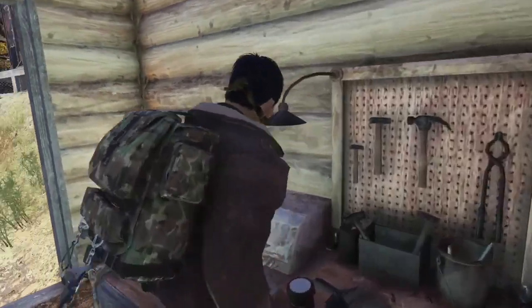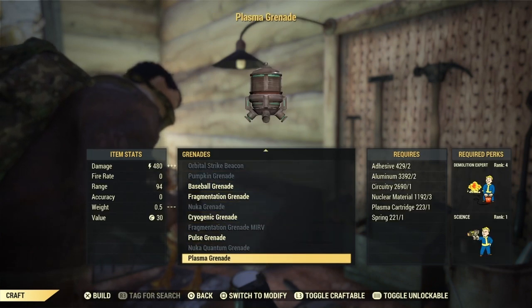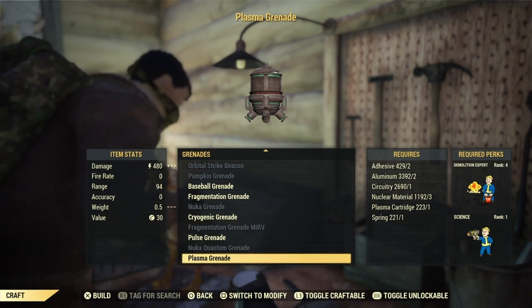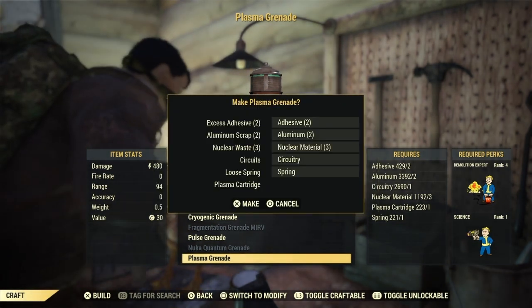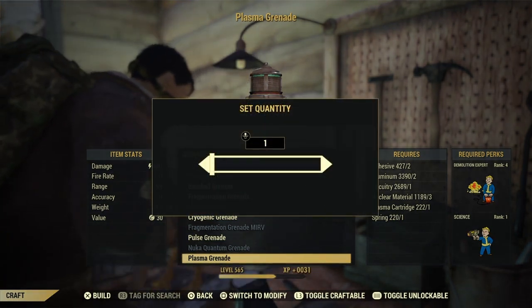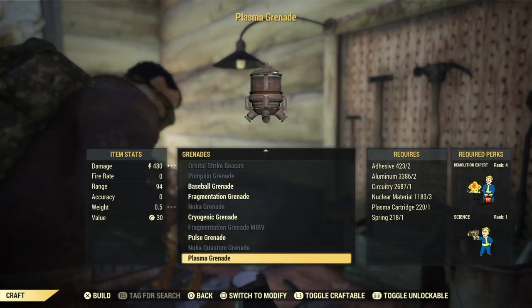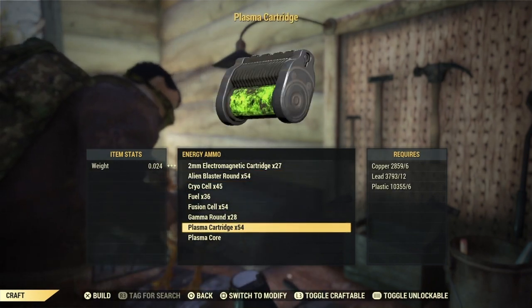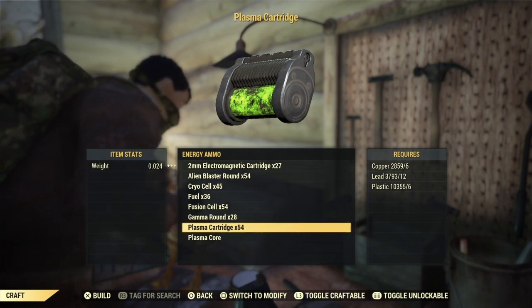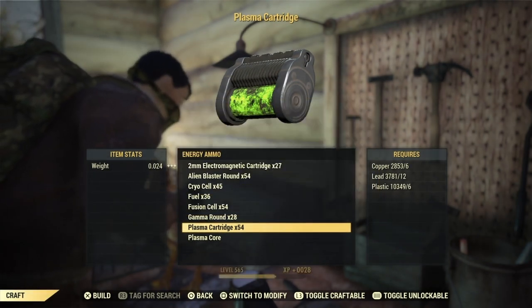Craft Plasma Grenades. For plasma grenades the plan is quite hard to find. You're going to need to play Personal Matters, Supply and Demand, Missing Persons, or daily and repeatable quests in the Ash Heap to find a plan for this one. It is quite expensive on materials and requires Demolitions Expert rank 4 and Science rank 1. It requires nuclear materials, circuitry, and plasma cartridges. If you don't have plasma cartridges, head to energy ammo and find the plasma cartridge option — you need one plasma cartridge per grenade. One batch will craft up 54 for me, but as long as you get a couple to craft the grenades, you should be fine.